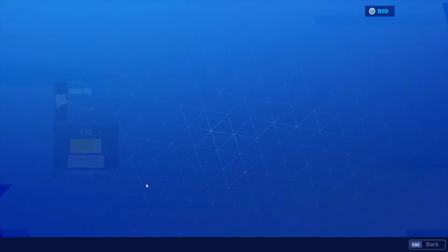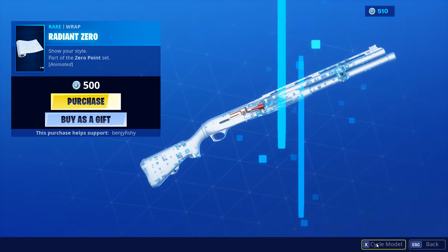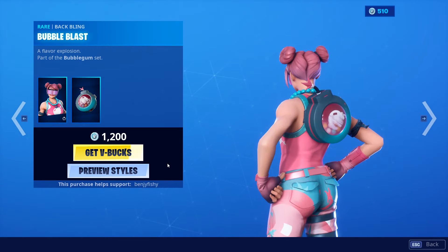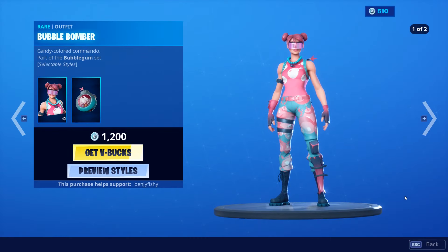We have the Radiant Zero as well. Pretty fire wrap, looks pretty nice on all of the guns. Very cool wrap. We have the Bubble Bomber still in, pretty fire skin with the default and the no visor style. Pretty fire style. I like the no visor style better.